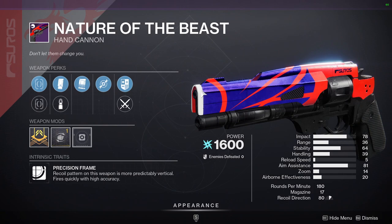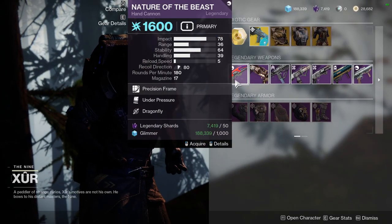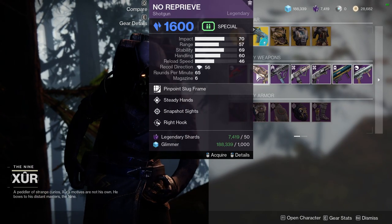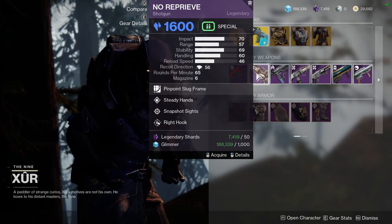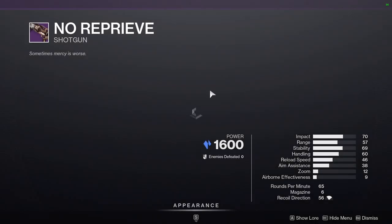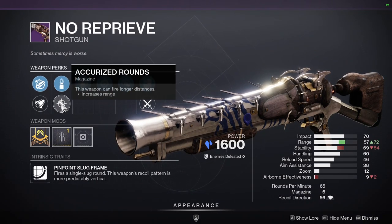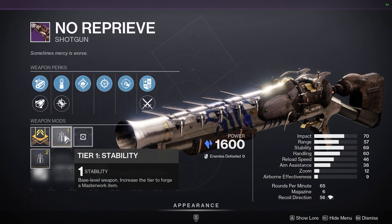As for the other stuff, it's Nature of the Beast — I didn't mean to click on it. Dragonfly and Under Pressure. It's a 180. That range is pretty foul and stability is a big ouch. You want at least range or handling because you really don't need a stability masterwork for a scout rifle.